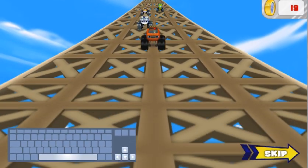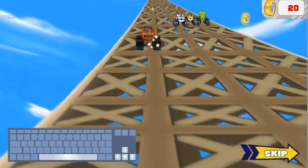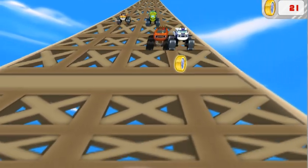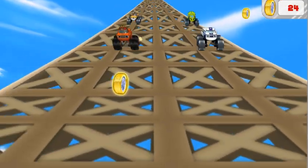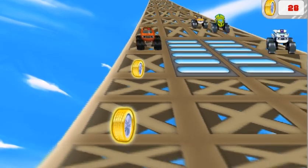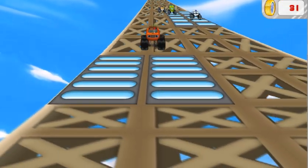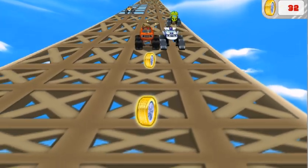Press the left arrow key on your keyboard to move left. Collect as many gold tires as you can along the way, and avoid the obstacles! A rumble strip! Whoa!